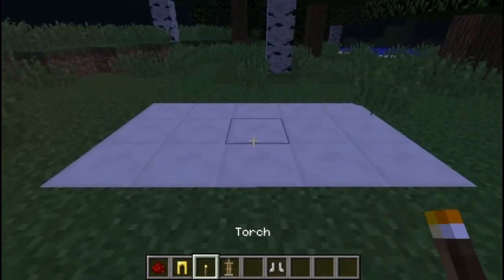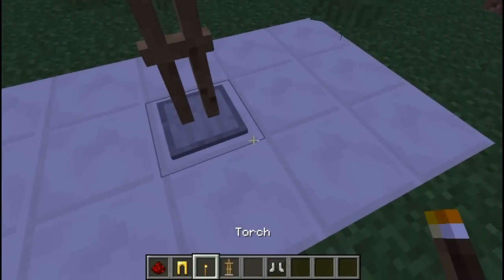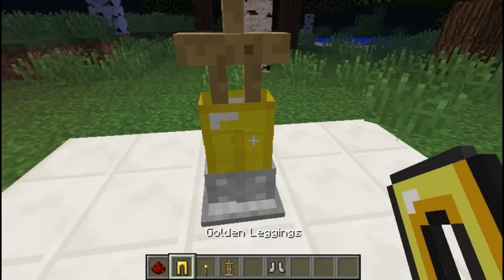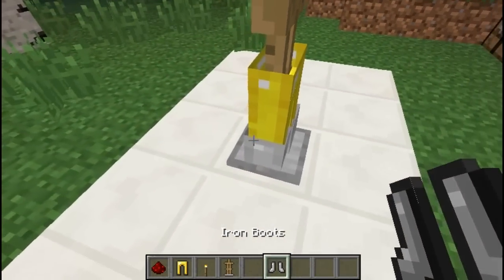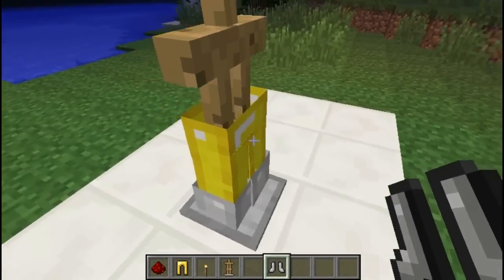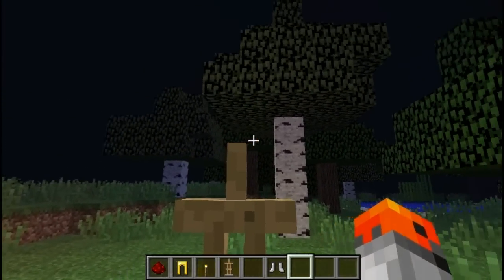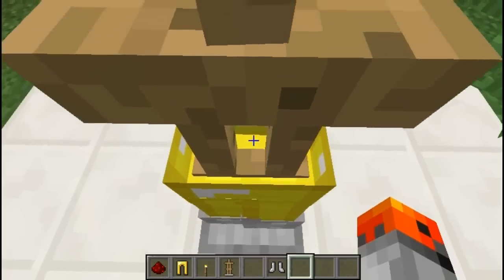You can hide lighting in an armor stand by placing a torch in it and then equipping boots and leggings. And now your torch is going to be invisible. You can also put a chestplate and a helmet, but it's not required to hide it.